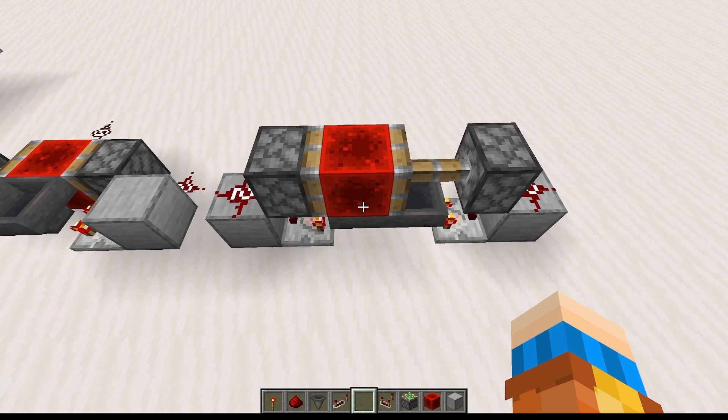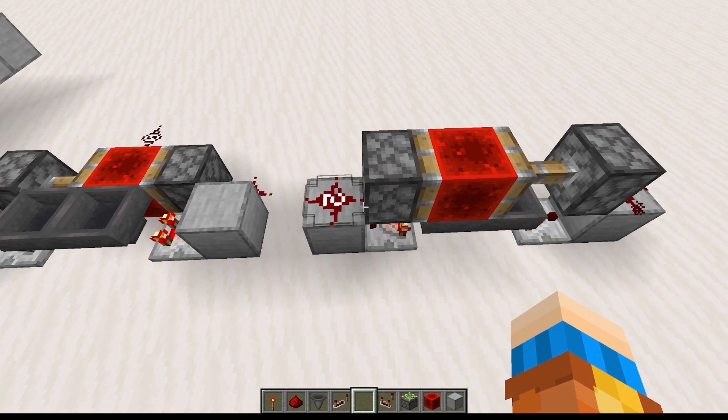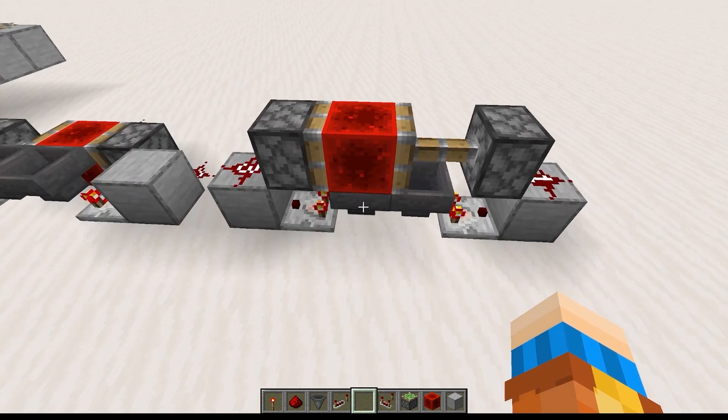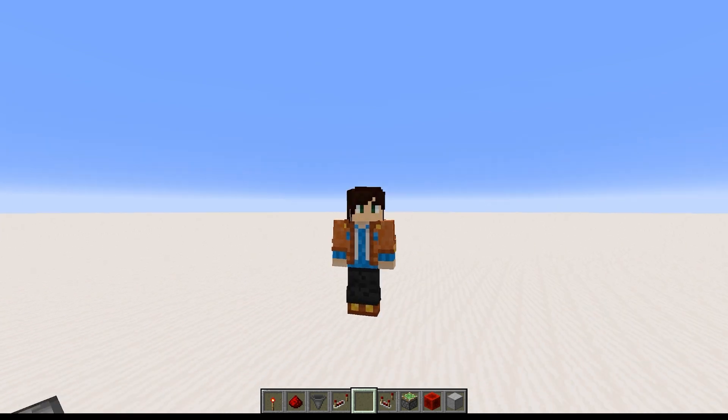You can also build a one-wide vertical Etho Hopper Clock. It's exactly the same — you just move the redstone dust, sticky pistons, and block of redstone on top of the hoppers instead of right next to them. So give building an Ethoclock a try — they're really versatile.